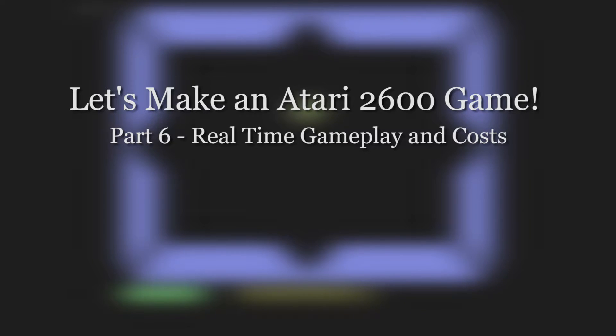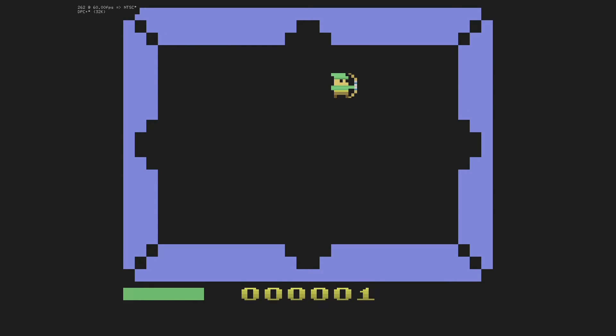Hello and welcome back to Let's Make an Atari Game. In this episode I'm going to talk about changing the game from a turn-based game to a real-time one. I've also done a bit of costing to see how much it costs to make the cartridge, the labels, the box, and the manual. First off let me show you what I've managed to accomplish this week.